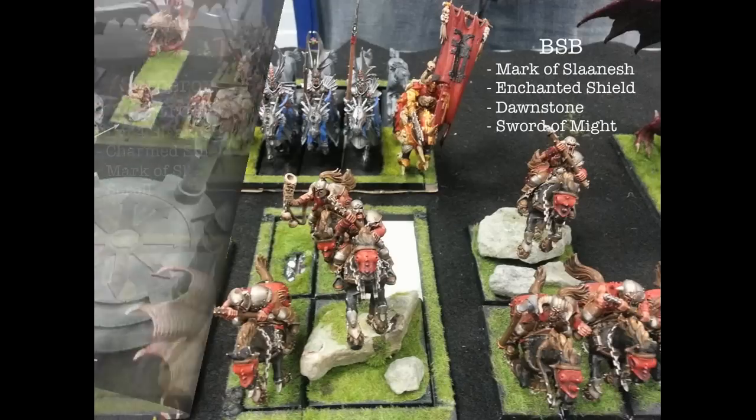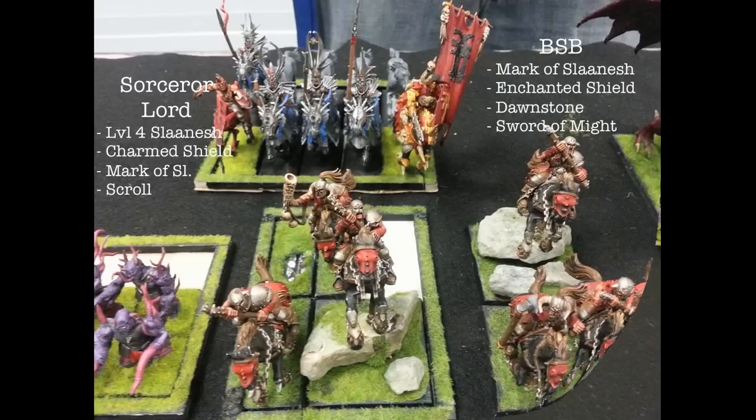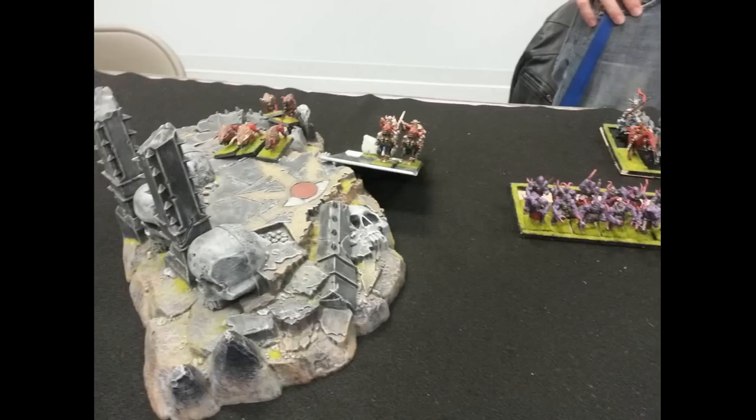His unit in the back — he's got a Sorcerer Lord on the front left, level four Slaanesh with a scroll. Then he's got his Battle Standard Bearer with what looks like a one or two-up re-rollable ward of some kind, and then some more Marauder Horsemen and some more Warhounds.